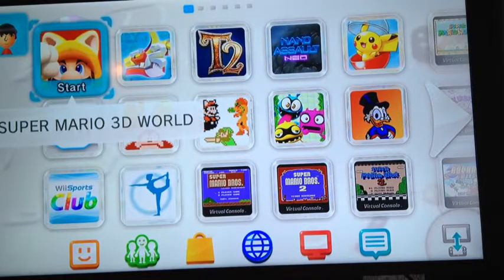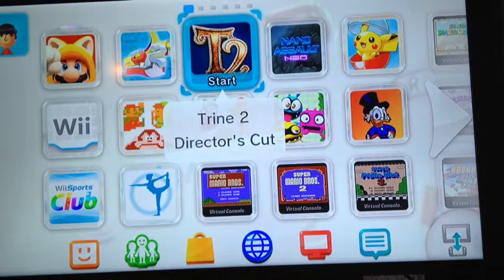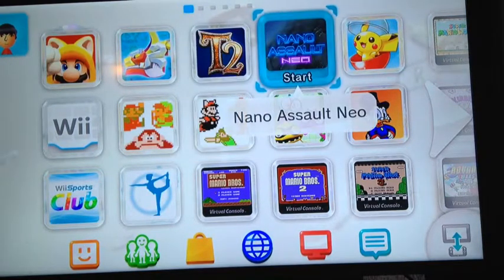First up is Super Mario 3D World — it's the disc that's in the system right now. Next I have Wind Waker HD, digital version; I also have it physical because I have the limited edition statue in the box. Nano Assault Neo is really good if you like twin-stick shooters.